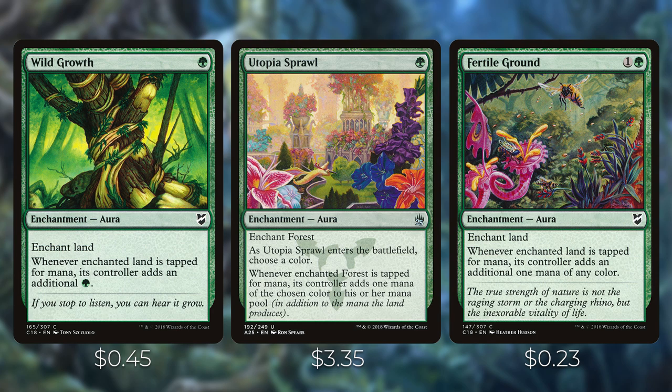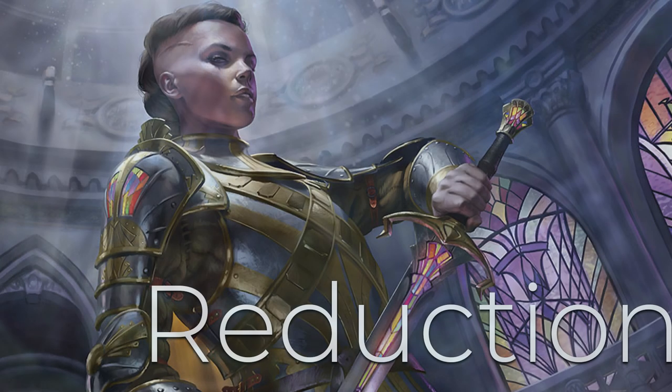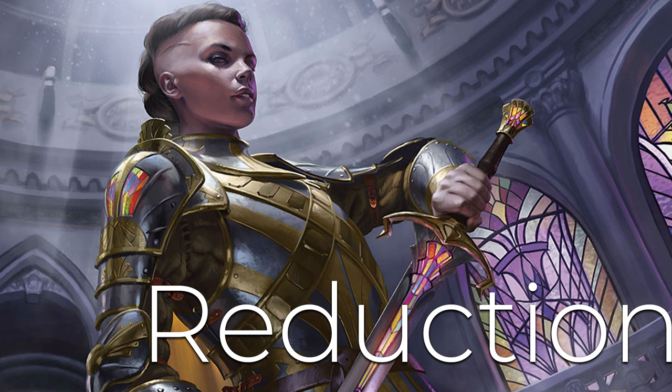Last but not least, we have Sol Ring — one generic mana for an artifact that taps to add two colorless. It's one of the best cards in the game and we'll include it even in an enchantment-matters theme. Next up, we have cards that reduce the cost of our enchantments and auras.